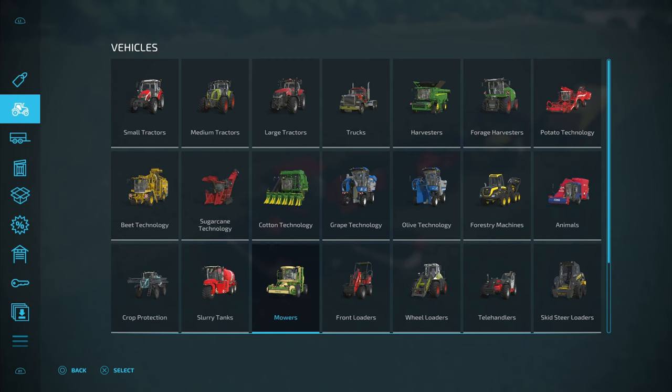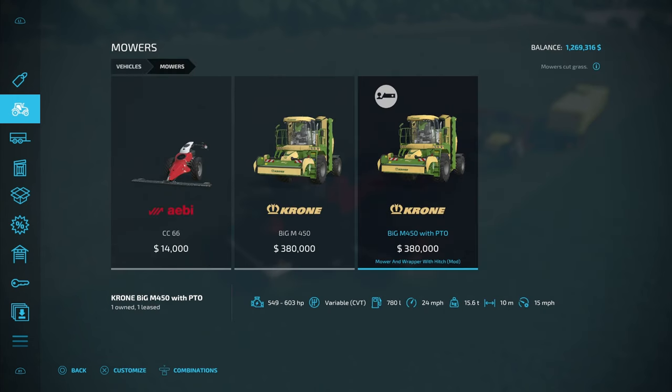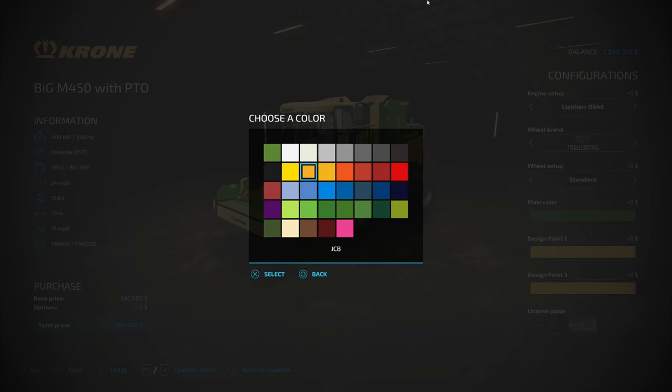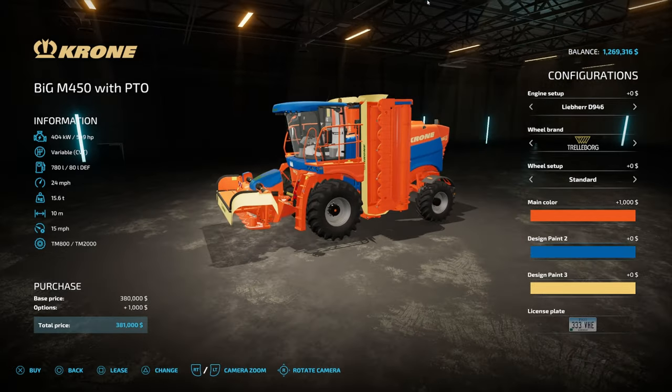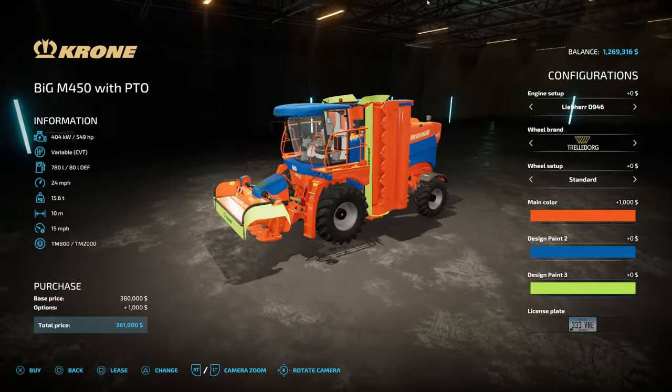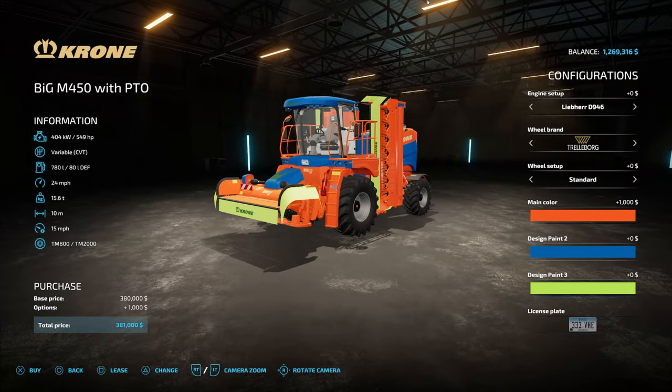To find the mower, go to vehicles, down to mowers, and then go across until you see the Big M450 with the PTO — that's really important. You can customize it however you want; we're going to make this orange and blue, and change the yellow to green. That looks awesome. Go ahead and get this.